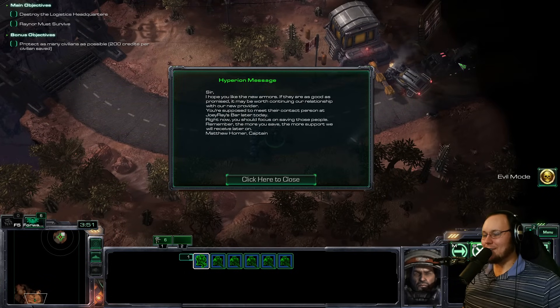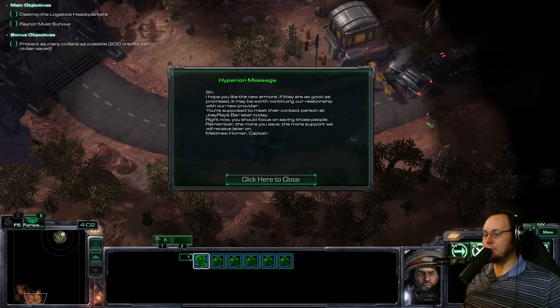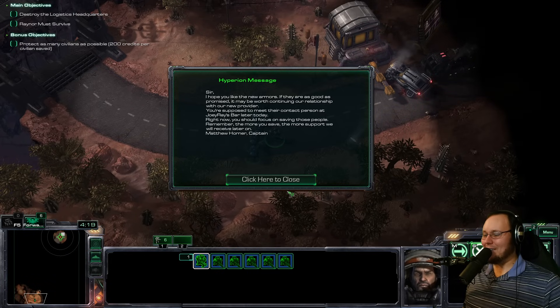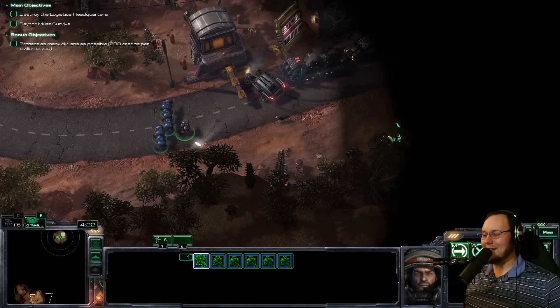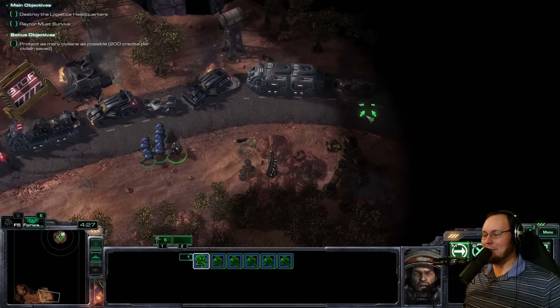Hyperion Message. Sir, I hope you like the new armors. If they're as good as promised, it may be worth continuing our relationship with our new provider. You're supposed to meet the contract person at Joyrae's Bar later today. Right now you should focus on saving those people. Remember, the more we save, the more support we'll receive later on. - Matt Horner. That's really cool, I like this a lot. I'm having a good time already and I haven't shot somebody.